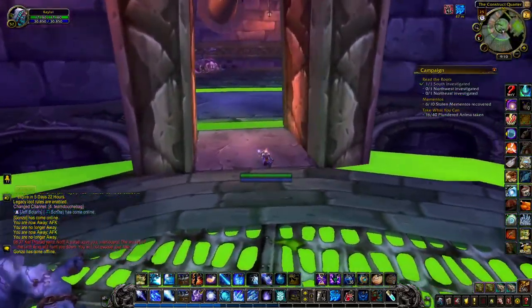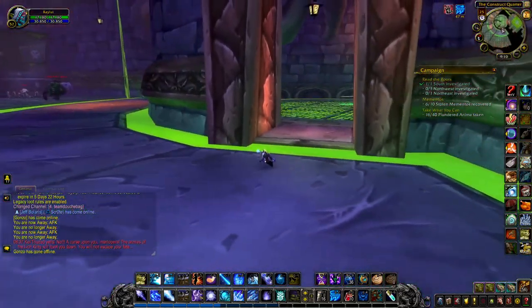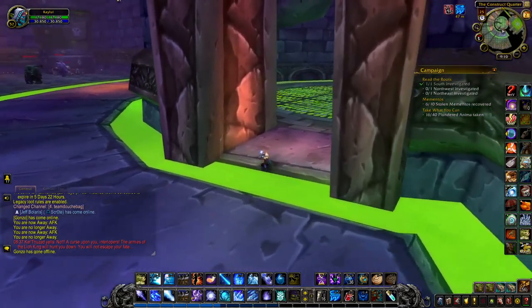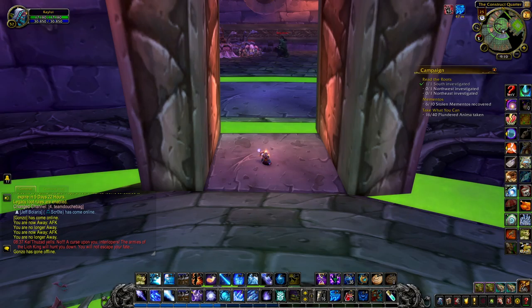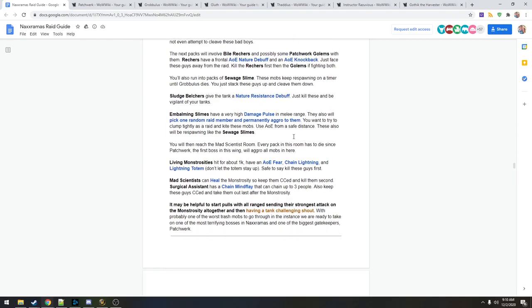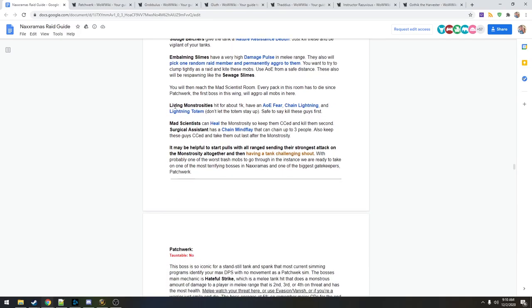This is the Mad Scientist room where Patchwork roams. Every pack in this room has to die since Patchwork will aggro all mobs. We have Living Monstrosities - they hit for about 1K but also do an AOE fear, chain lightning, and drop a Lightning Totem. It's unclear if the totem does single target or AOE - safe to say kill it first.